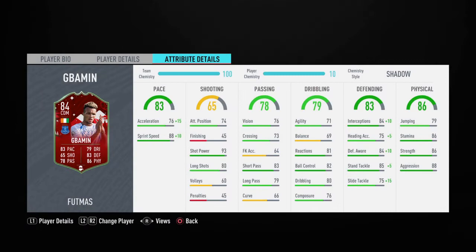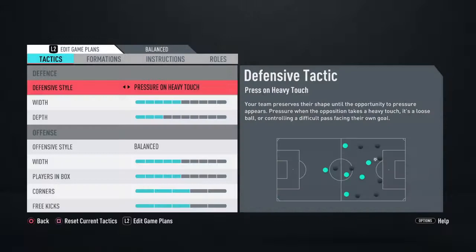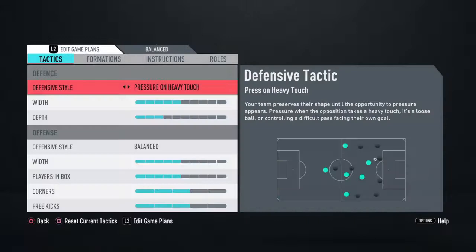This is the team I'm going to be using him in. With the Shadow chem style he gets to 91 acceleration and 99 sprint speed, which is amazing. His defensive stats go to 94 interceptions, 94 defensive awareness, 90 standing tackle and 90 sliding tackle - that makes him an absolute monster at CDM. The formation is a 4-1-2-1-2, playing him at CDM. If I don't like him as a single CDM I'll switch to a 4-2-3-1 and play him next to Sissoko or Kante.